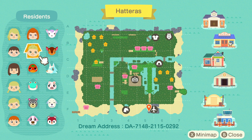The dream address is down at the bottom, so if you want to come and explore this with me, type it in, let's go. You can also save it for another time. Of course it will be in the description. Now with this island, this is the first one I've done in a while where I don't have the creator's actual information, so if anybody knows it, please let me know so that we can give them the credit that they deserve. And now, with that being said, let's head into Hatteras.